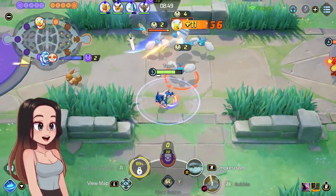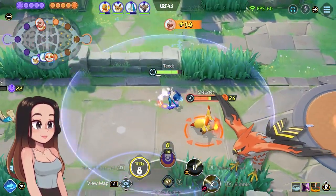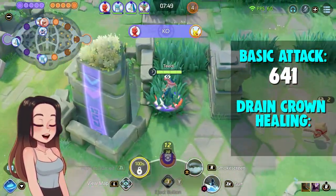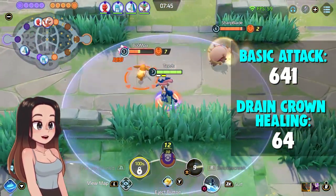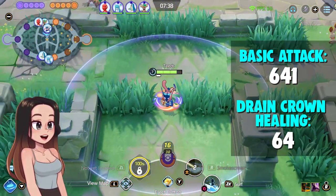The only Pokemon out of the six I tested that actually gets a 10% heal from its basic attack is Talonflame. Talonflame dealt 641 damage and healed 64 — that's exactly 10%. But the other Pokemon did not have 10%, and if it stays this way, it's actually really strong on some of them.